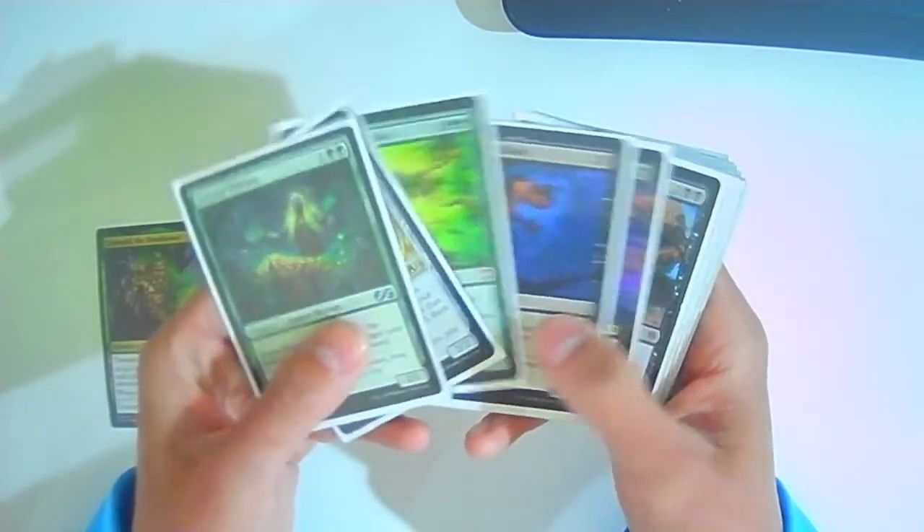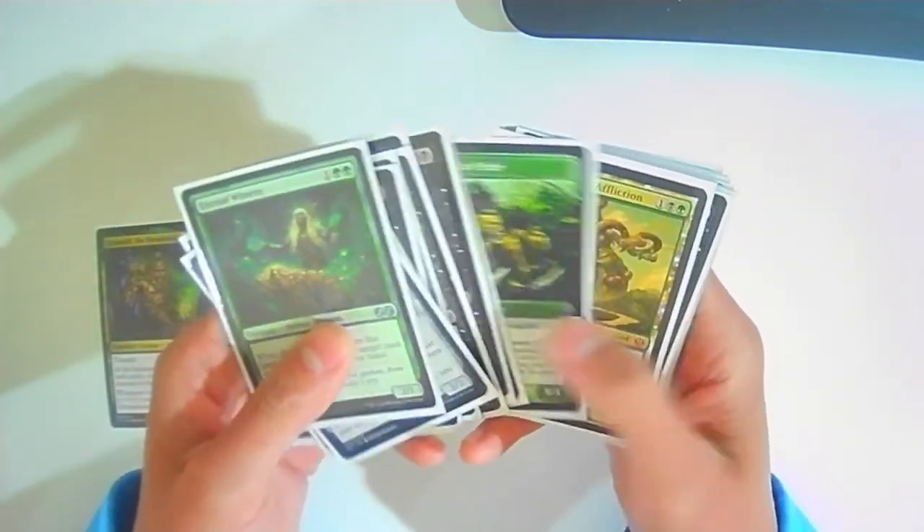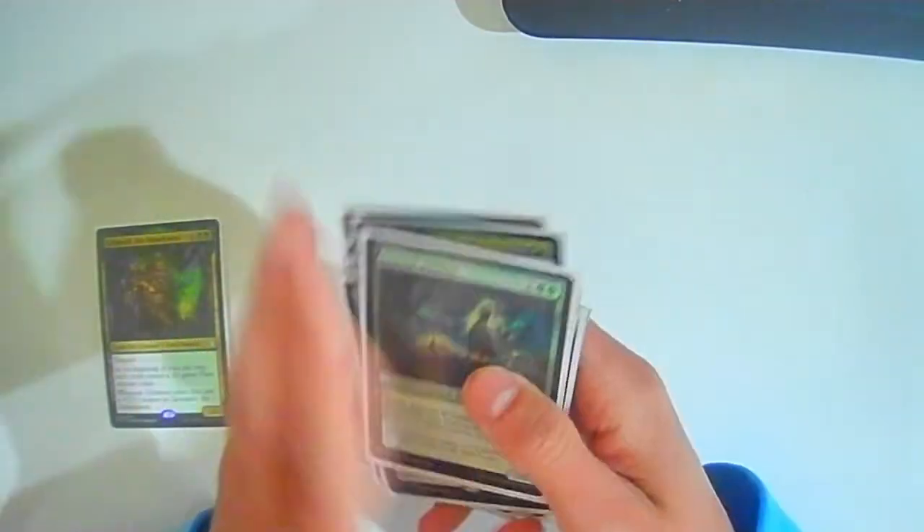That's it for the creatures. Pretty straightforward: create tokens, aristocrat strategy pieces that make sense, and things that give negative counters or create creatures — the typical stuff you'd expect from this style of deck. Moving on to the enchantments.